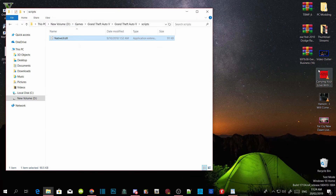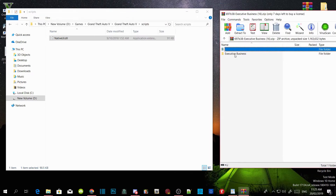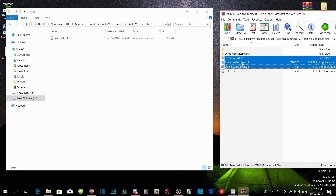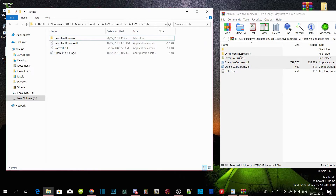Now go to your Executive Business extract folder, open it up, and then open the Executive folder inside. Select the executive business folder, executivebusiness.dll, and open60cargarage.ini — drag those three files inside your scripts folder. Now open up your disablebusiness.ini.